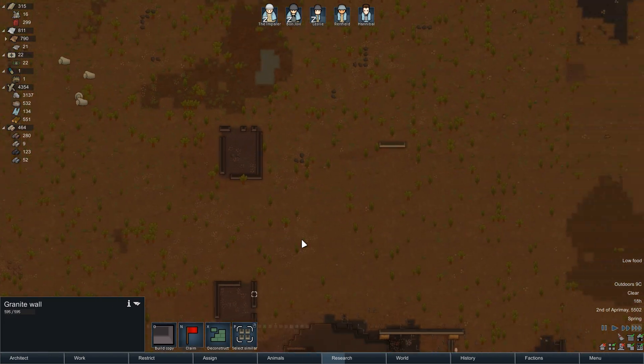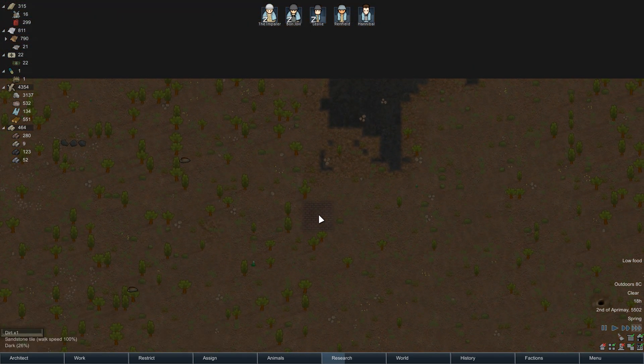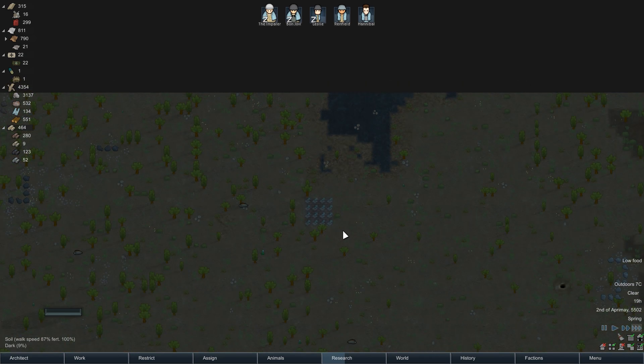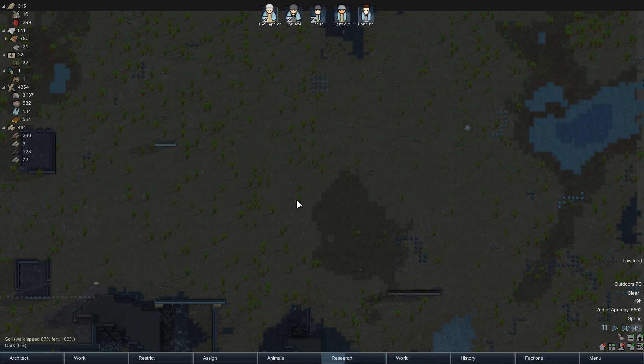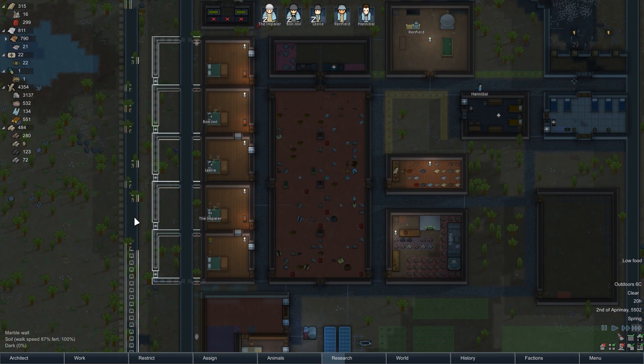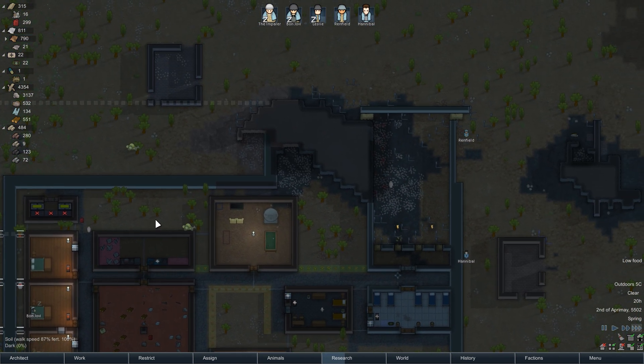Granite is a material that you can't get on this map. Is that sandstone flooring? Yeah, I'm going to remove that because it's bugging me — and we also kind of need the materials. All the same, this space is coming along quite nicely.